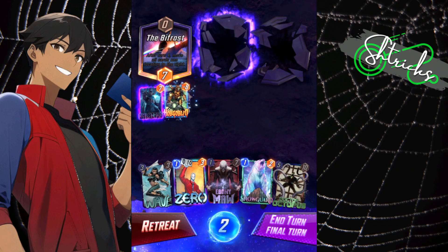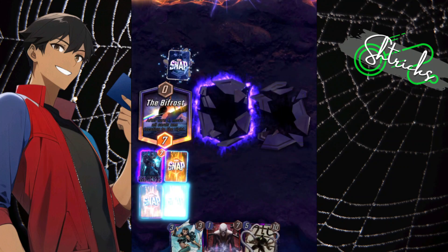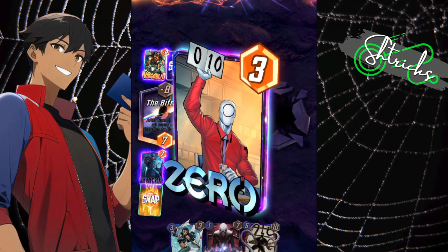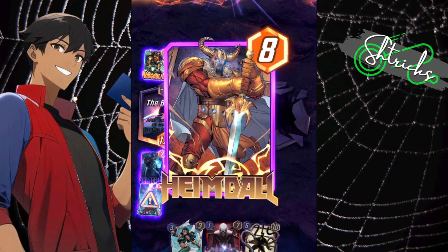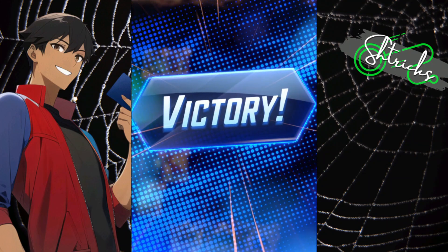I'm just going to throw a bunch of cards at him — Hobgoblin, Zero, Snow Guard. What do you got? You broke even at best, but my guy, it was over before it even started. GGs, get good before facing me.